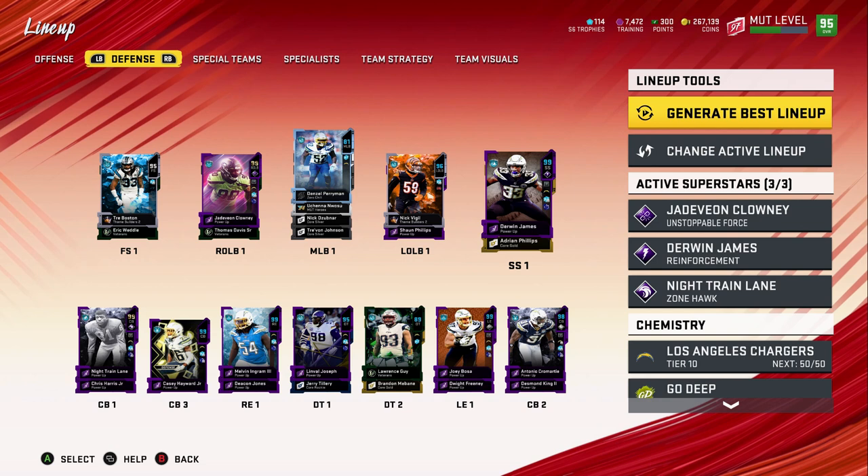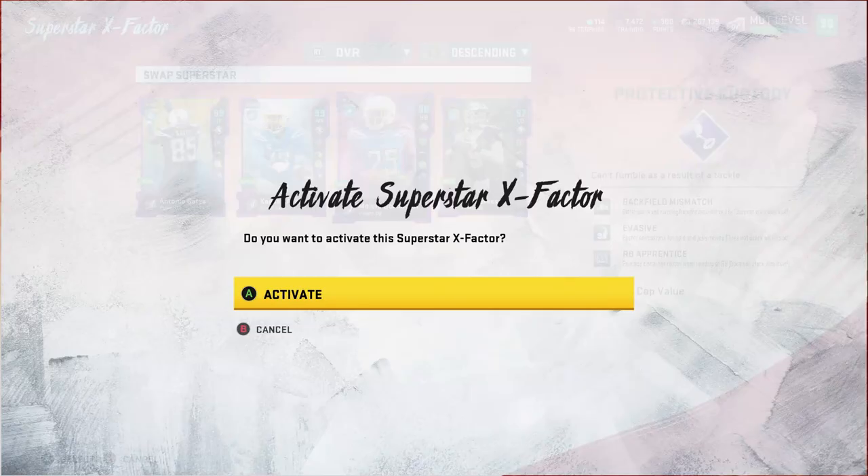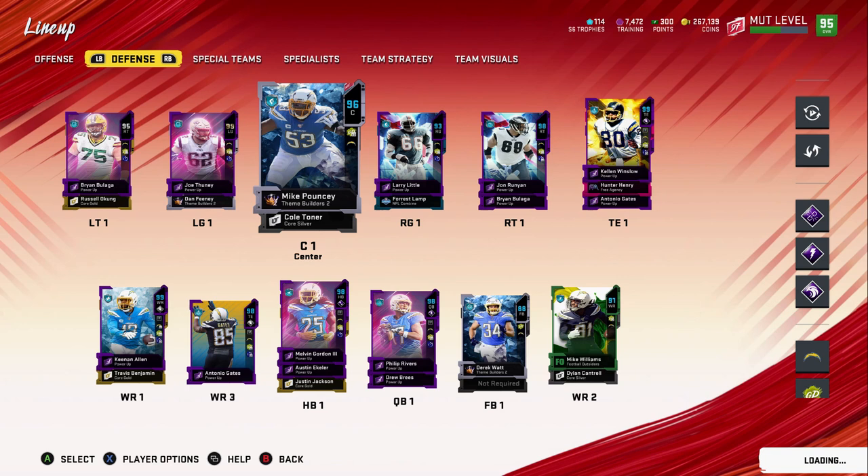The Chargers really needed a linebacker and he looks like a pretty good one. What we're gonna be doing today is we picked up Melvin Gordon yesterday — I'll be trying to use him as much as possible, but I think we're gonna be swapping him out with Keenan Allen today. Now that I actually have a fast running back, it might be worth giving him some abilities. But that's the offense and defense we're rocking with — let's hop right into it.